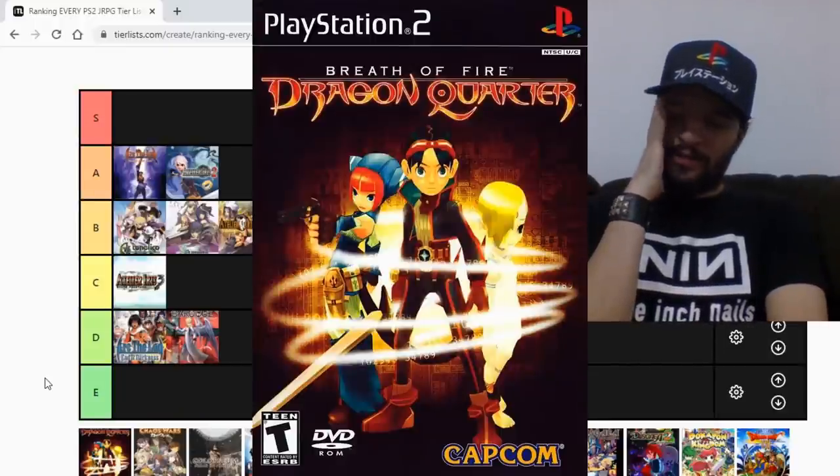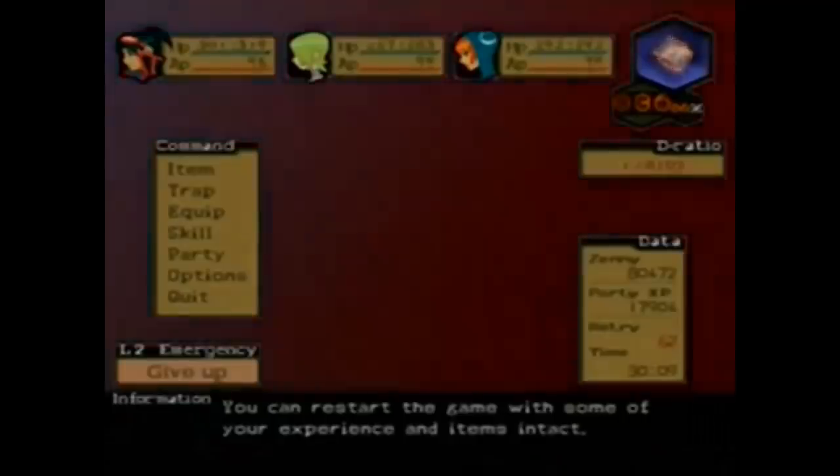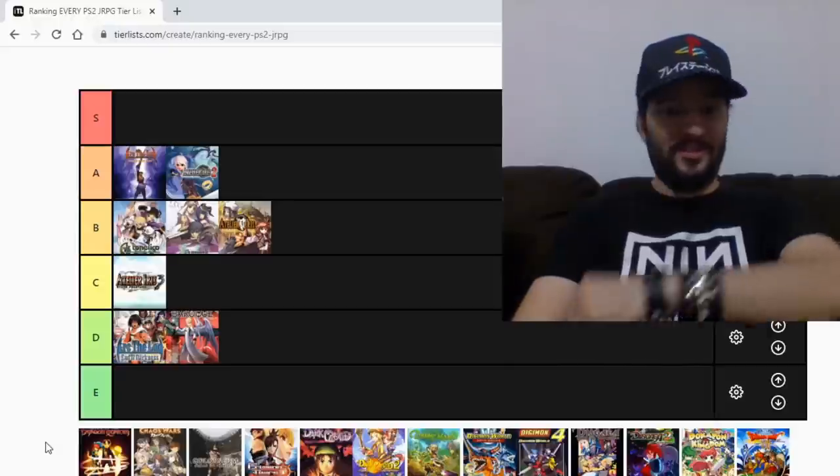Breath of Fire: Dragon Quarter was an experiment gone wrong — the Breath of Fire game that killed the series on consoles. It's not a bad game, but it's very complicated and hard to get into. It's a little bit roguelike as well, but it has some extreme, horrible penalties that can ruin your experience. Like sometimes you literally need to die and restart the game from the beginning to make actual progress, and they give you penalties for using the Dragon Form. The story is amazing, I'll give it that, but it's just not for me. I'm gonna give it a D.